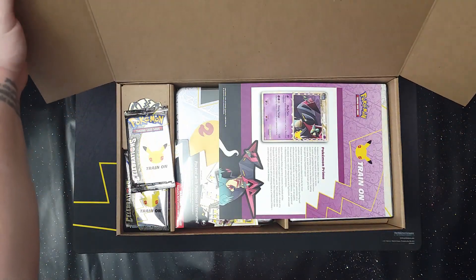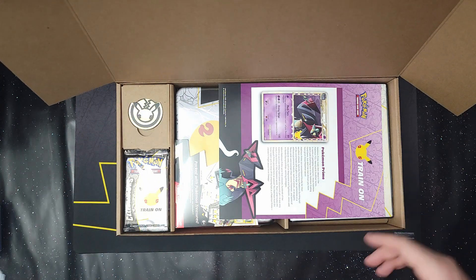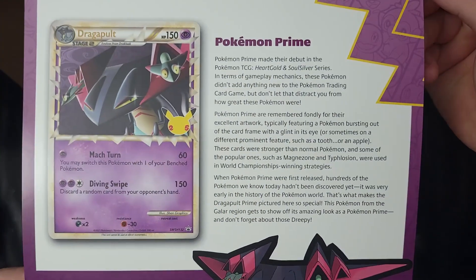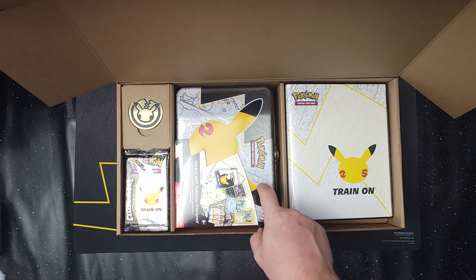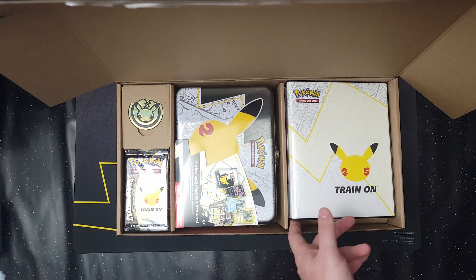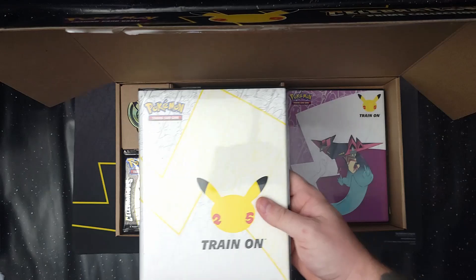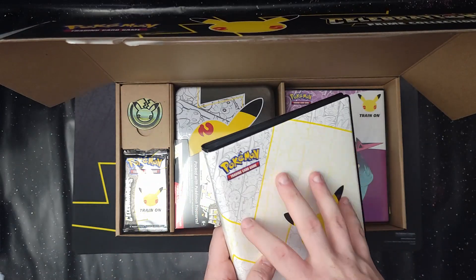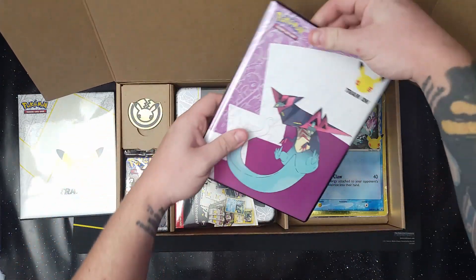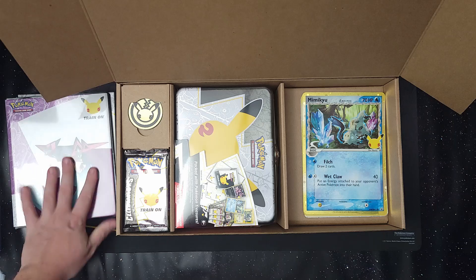And there we go. For anyone who doesn't know, this is actually the Dragapult Prime collection box mixed with the chest — or the lunchbox, as I like to call it. You do get a couple of extra goodies in here. You get this binder, which is new and different — it is for Jumbo cards, but it is different than the ones for the first partner pack. This one is actually the exact same as the Dragapult one, with the smaller ones in there.